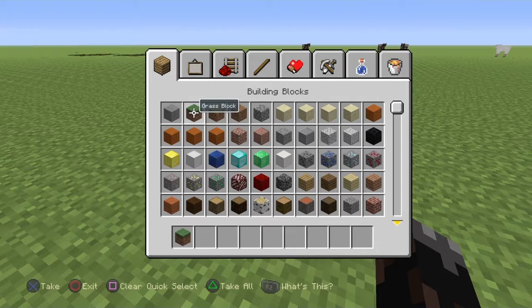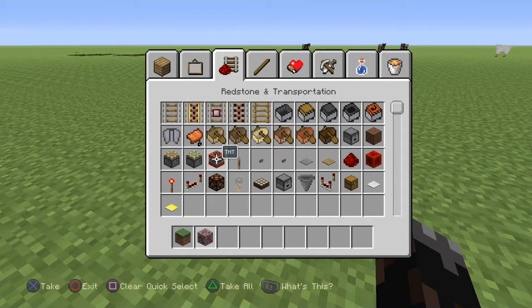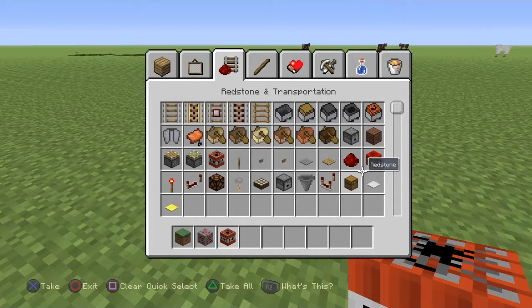So let's start off with getting our first ingredients: the grass block, redstone ore, TNT of course, and a daylight sensor and redstone.